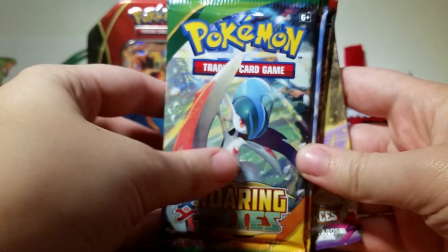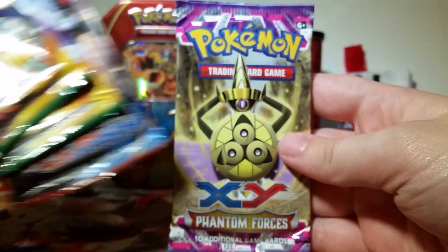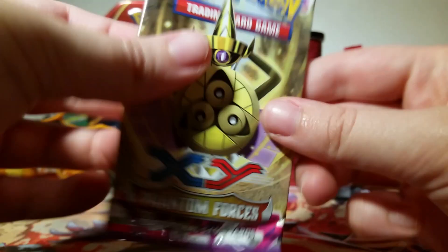We've got two packs of Roaring Skies, one pack of Primal Clash, and one pack of Phantom Forces. I'm going to open oldest to newest because that is how I like to roll. We're going to start off with this Aegislash Phantom Forces pack.